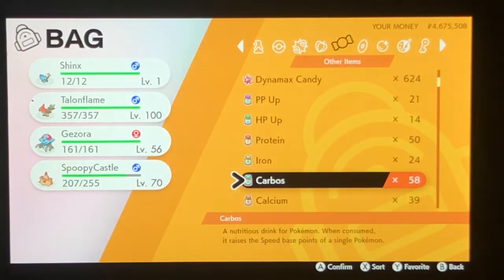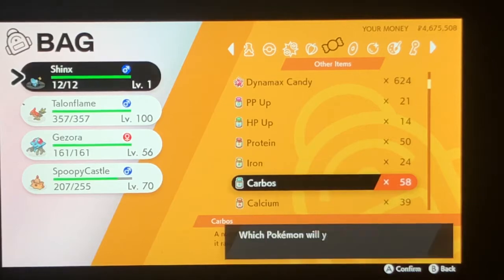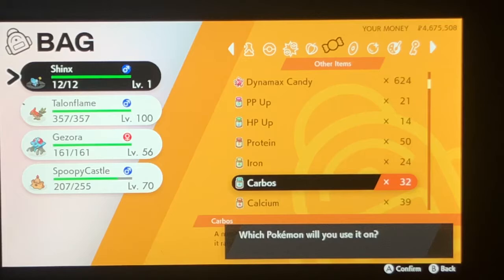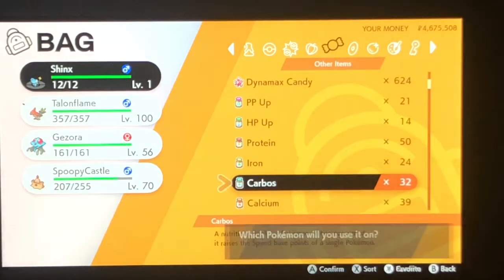Let's go ahead and EV train this little guy. I just bought some more Carbos and Protein so we can make this a physical sweeper. I was thinking when the new Ranked Season comes around in July, this would be a really good counter for Toxapex or even Milotic.